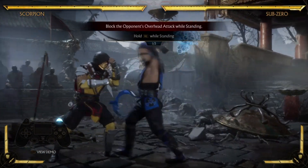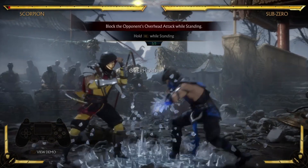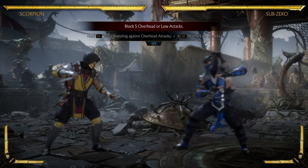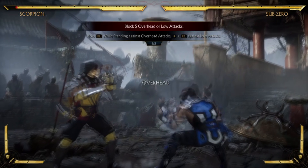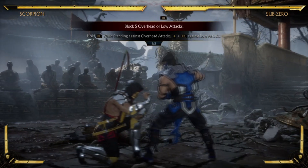If the attacks are low though, you need to hold down and R2. Holding just R2 means that you're just blocking mid and high attacks, not the low ones. You need to make sure to duck and hold the right trigger.